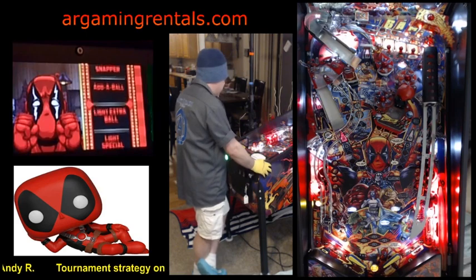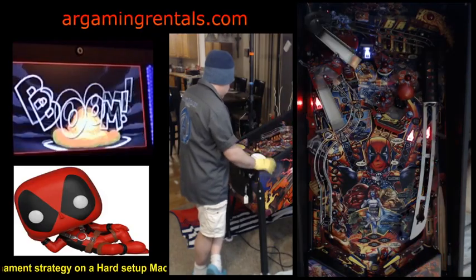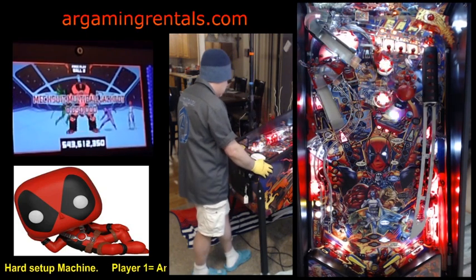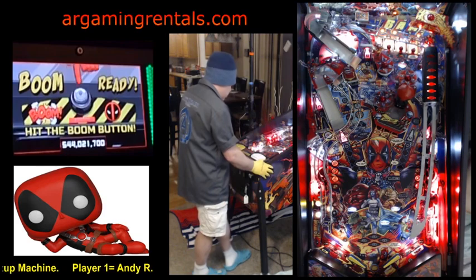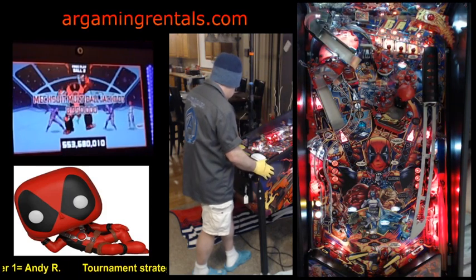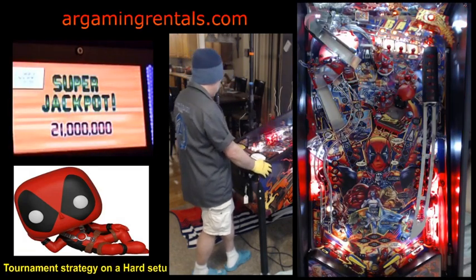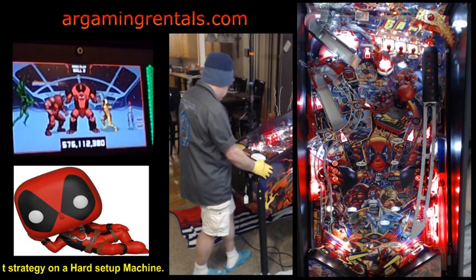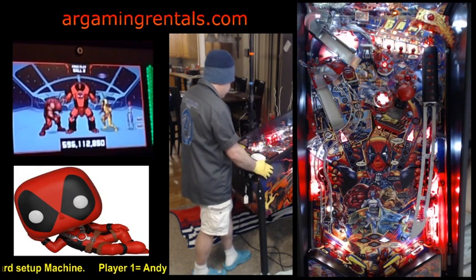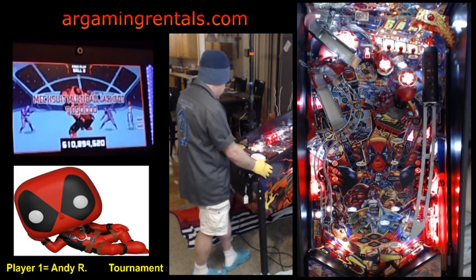Nope — I couldn't remember if I got the add-a-ball, so I hit the scoop even though I didn't have a super jackpot lit. Should have a super jackpot pretty quick — let that go down. Going for my favorite ramp. Maybe I should try for a Snicket... probably won't make it. Like I told you, the Snicket on this particular game is not really friendly when you hit the target to go up top. In another tournament you might be on a game where that Snicket is easy — go for it. But I'm not including it in my tutorial because mine just isn't.